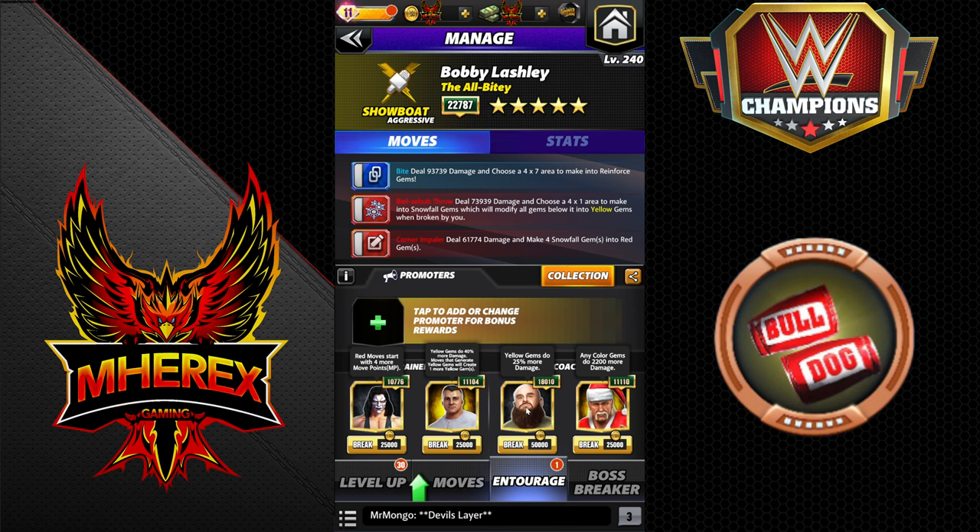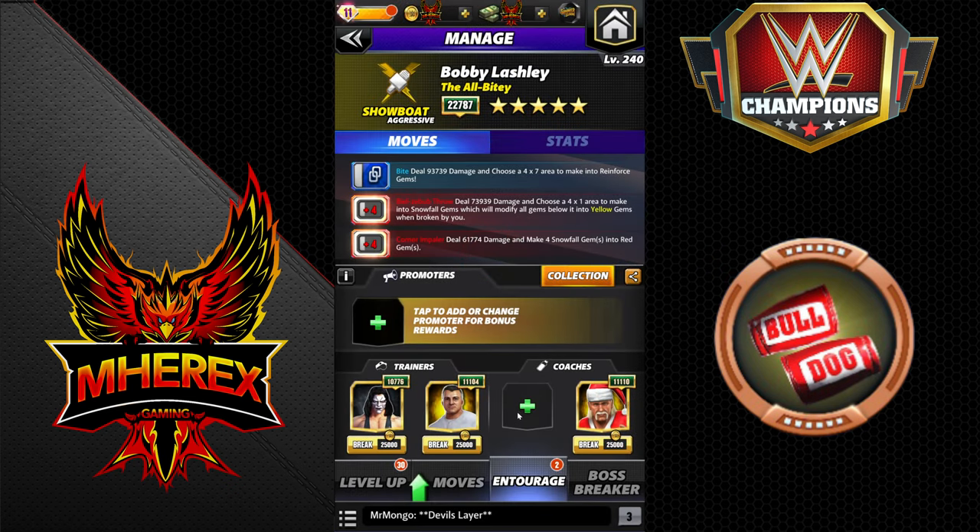What I want to do, because the plate adds 25%, is take Strowman off and run one. That would be the same as the skill plate, so this will be like we're running it without the skill plate. Then we'll throw Strowman on and run it essentially with the skill plate, and that will give us an idea of how much extra damage it's actually adding.